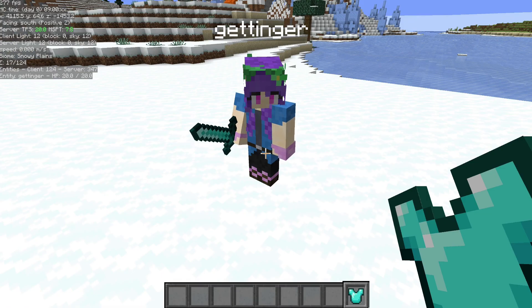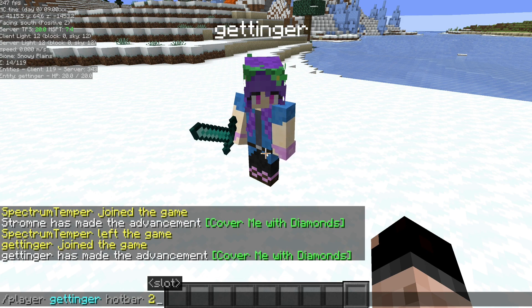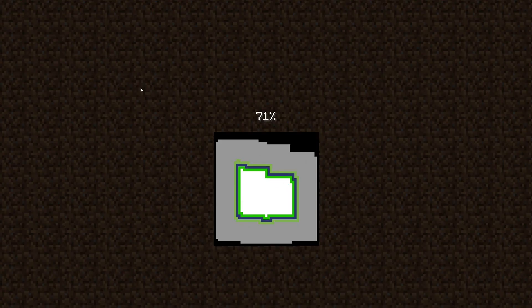If you want them to equip armor, you can change the hotbar slot that they're holding. For example, slash player, player name, hotbar 2, then slash player, player name, use — to equip what's in that slot. Then you can go back to a different slot with slash player, player name, hotbar 1.